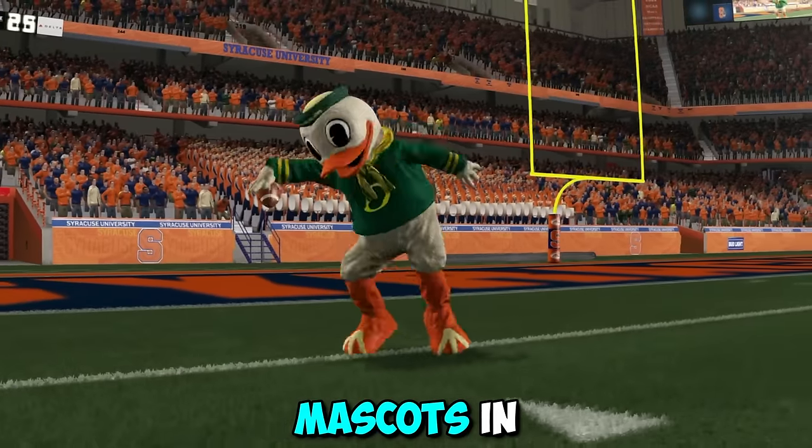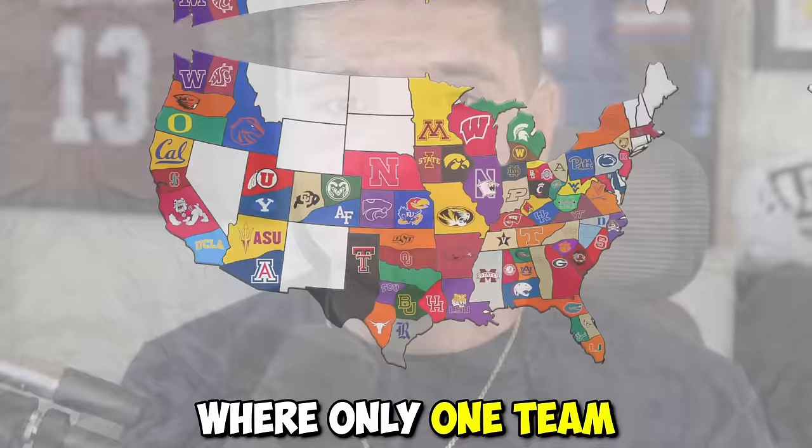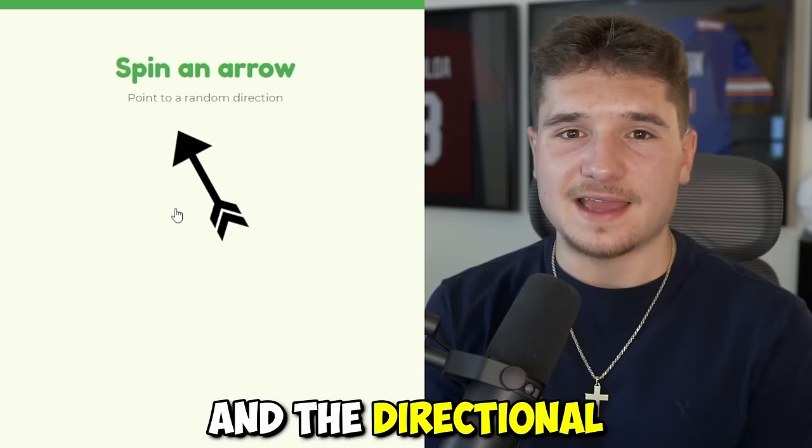There are 81 mascots in NCAA football, and today I'm going to put them all into Imperialism, where only one team will be standing by the end of the video. If you've never seen Imperialism before, this wheel decides which college will be attacking, and the directional wheel decides which way they're going to go.